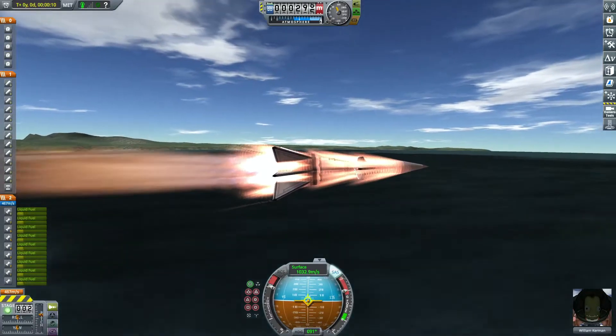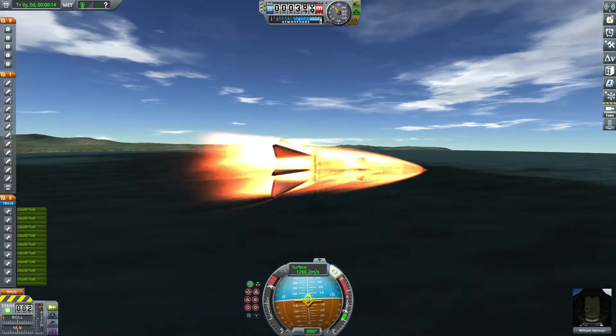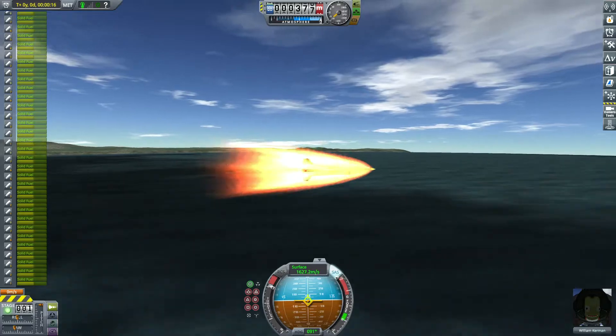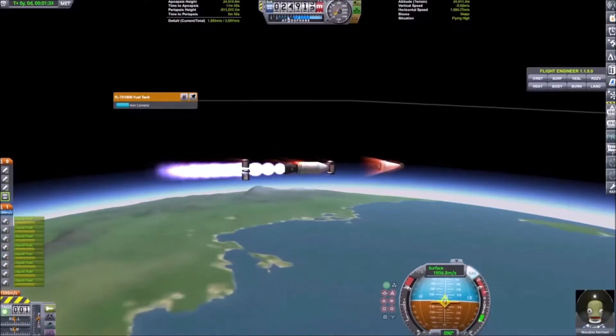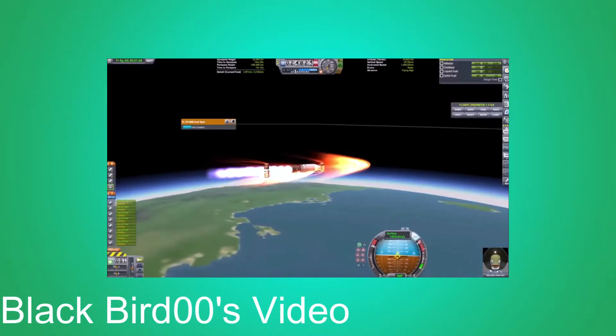A while back, I made an aircraft that could go 2,600 meters per second, and the video about that craft is my most viewed video to date. At the end of that video, I challenged people to make a faster plane, and a dude by the name of Blackbird00 made one that went 3,700 meters per second — a whole 1,100 meters per second faster than my plane — so now I am obligated to make a faster plane.